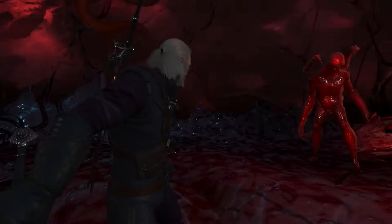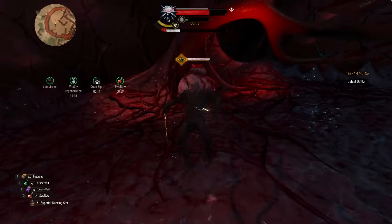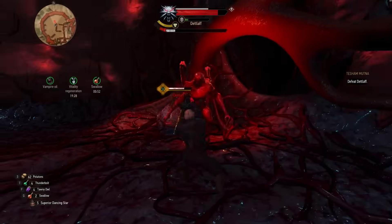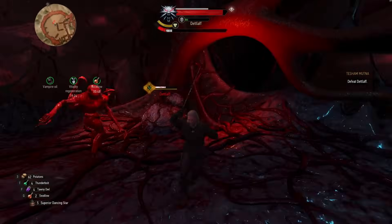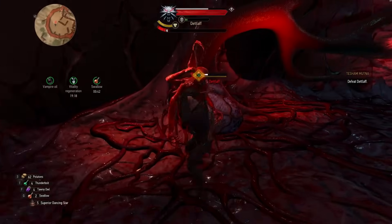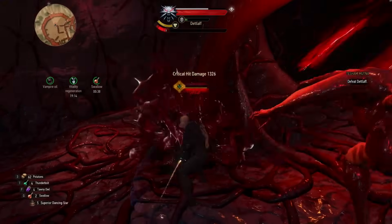He just dies if you do that. What you need to do is lock on your target to one of the three hearts, and then alternate between a roll and a strong attack. You can find a rhythm where you're able to attack the heart, then dodge Detlaff's attack, attack the heart again, dodge the next attack, and so on and so forth until you kill all three hearts.